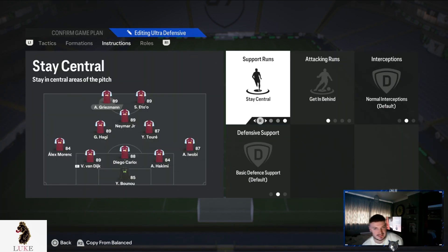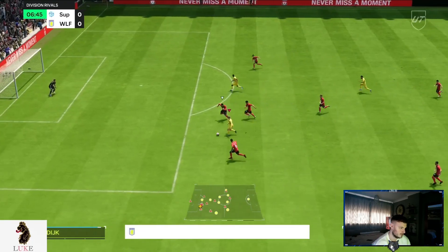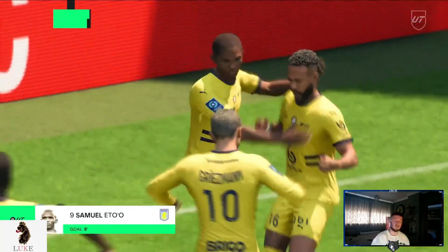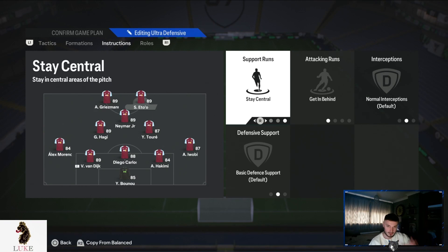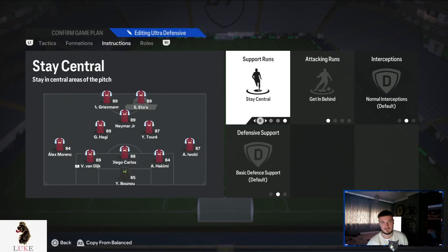Both my strikers are on exactly the same settings. The 5-2-1-2 is elite defensively, and it's actually brilliant going forward as well, especially with the right player instructions. Both of my strikers are on Stay Central and Get Behind — your absolute bread and butter. I want my strikers in those central areas of the pitch making penetrating runs in behind. We don't need them to drift out wide because we have our left wing back and right wing back to provide the width. The strikers stay within the width of the 18-yard box and make penetrating runs in behind.